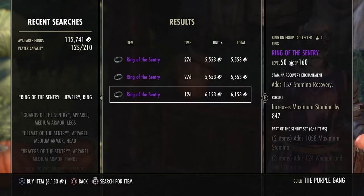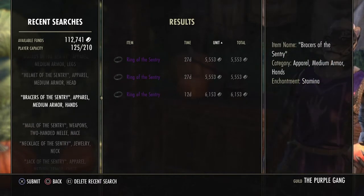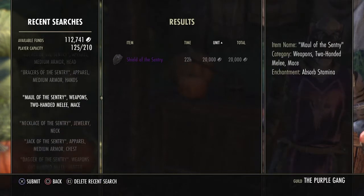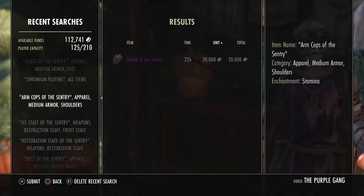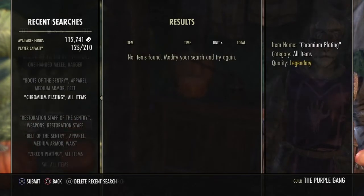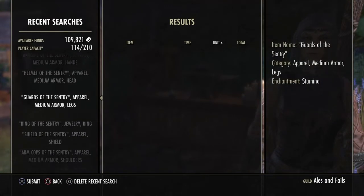Rings — I wrote down earlier that these are selling for 4,000 in Mournhold, so I'm going to ignore that. That shield is the first price I've gotten for a shield, so I'm writing that down on my spreadsheet. There's my chromium — I found my place on the list again. There's arm cops, looking for chromium, ice staff, etc.